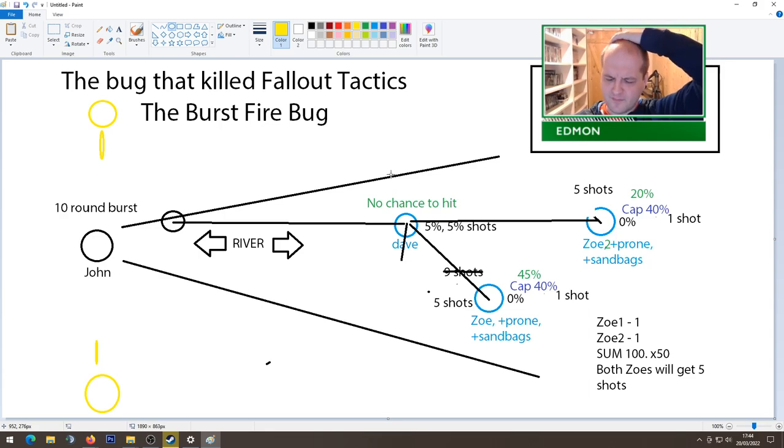It's relatively difficult for a player to abuse this bug deliberately, because you can't shoot at the ground to trigger it — that uses the primary hit chance calculation. It only works if the bullets are aimed at one guy who survives, and then the bullets get reassigned to nearby valid targets, which leads to this clown show basically.